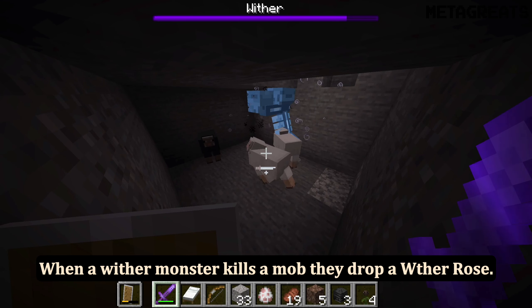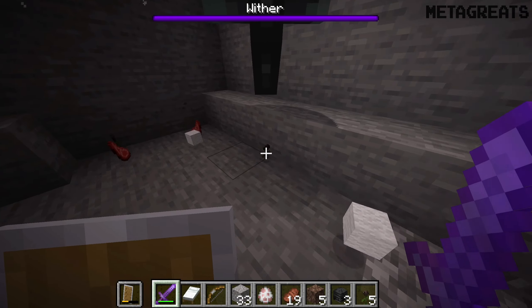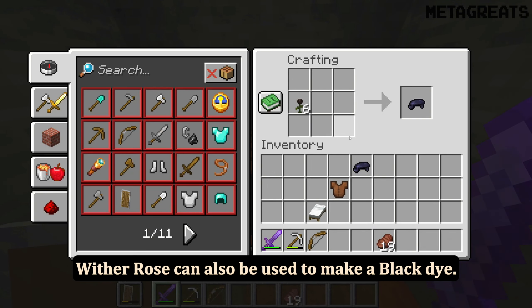When a wither monster kills a mob, they drop a wither rose. Wither rose can also be used to make black dye.